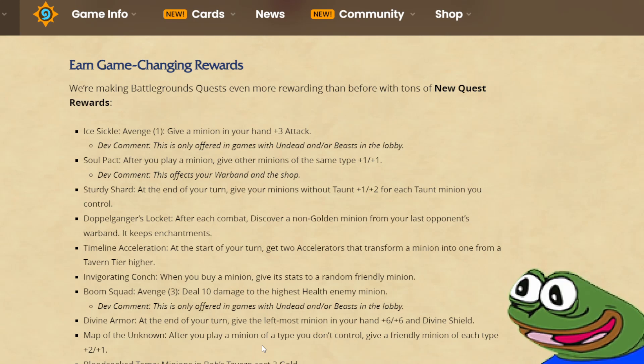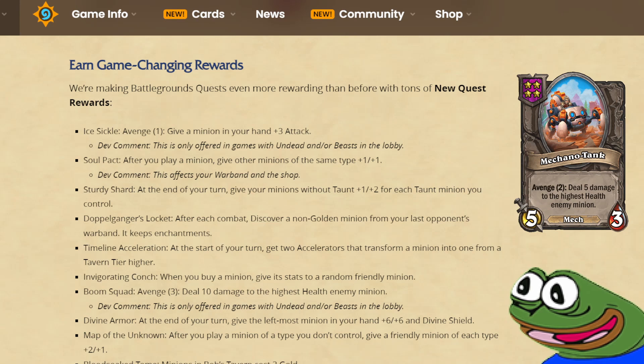Boom Squad: Avenge 3, deals 10 damage to the highest health enemy minion. This quest is basically a bigger version of Meccano tank. Instead of dealing 5 damage upon Avenge 2, it deals 10, but you need to get Avenge 3. At the same time, you don't need to have it on your board, so it can't be sniped and you have more space for summoning synergies. For those who didn't play back when this was a card, if you got this tank early on you basically would win the next two or three fights. It would fall off in the late game, but it's extremely strong during the mid game.